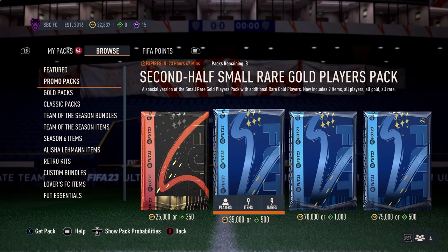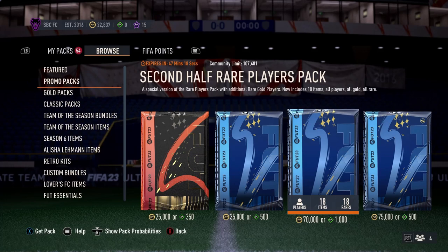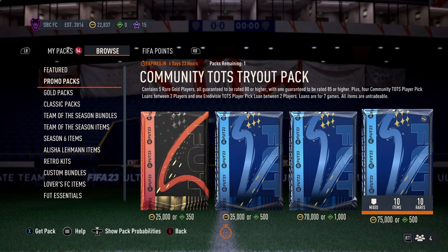You've got promo packs and second-half Smallville. I like how they make it half a 50k pack — but it's half a 50k pack with an extra three players on top. So just give us a 50k pack then, that's all you have to do. The 50k pack has six players on top, so you're getting 18 — it's like a middle pack. A Community Tots Tryout pack contains five rare gold players, all guaranteed 80-rated or higher, with one guaranteed 85 or higher, plus four Community Torch player pick loans, one AirDigreezy Torch player pick, all loans for seven games, all items tradable. That's 75k — no way can I justify that pack, yet people will still open it.